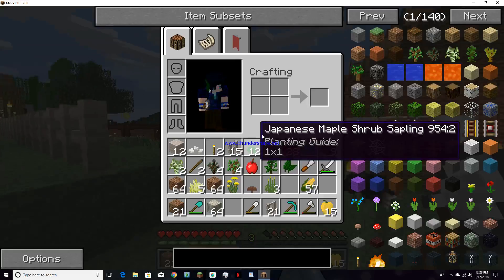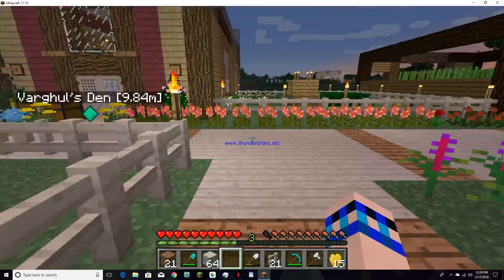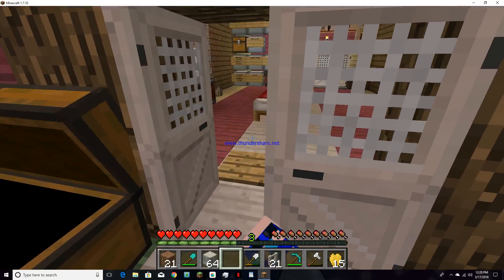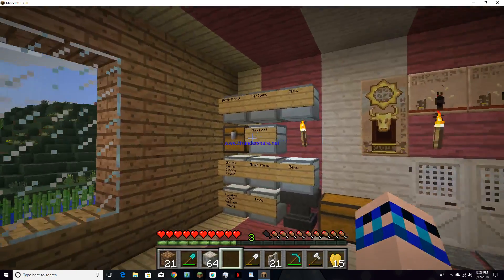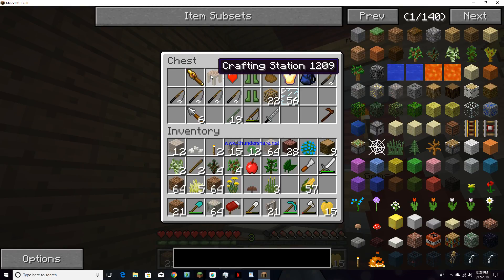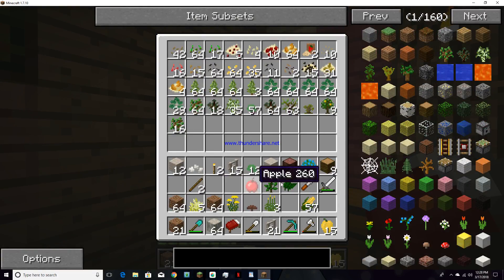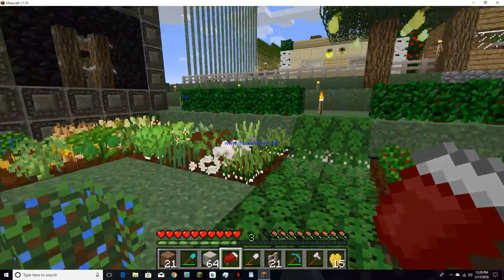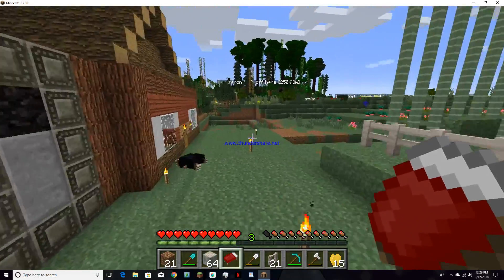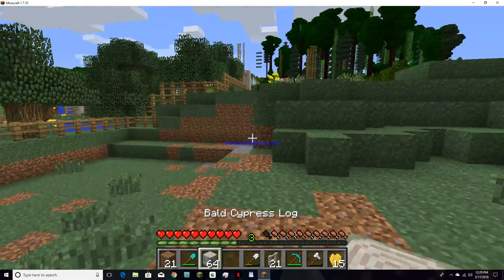I'm going to head back to the house. I should probably grab a bed so that I can sleep while working. I don't have a bed in there, so I'm just going to grab a bed from that chest right here. I'm going to drop off a few of these saplings. It looks like I'm going to be sleeping in my garden for a few episodes until I get this done.